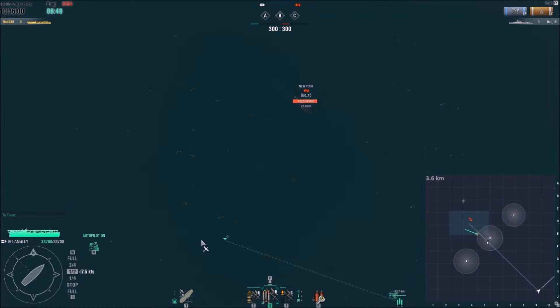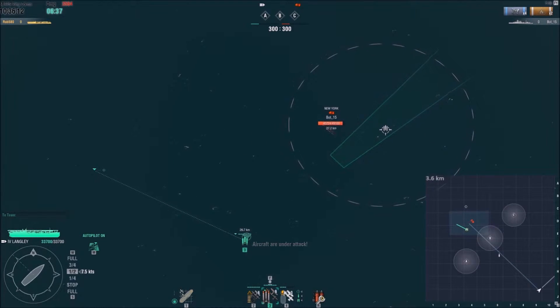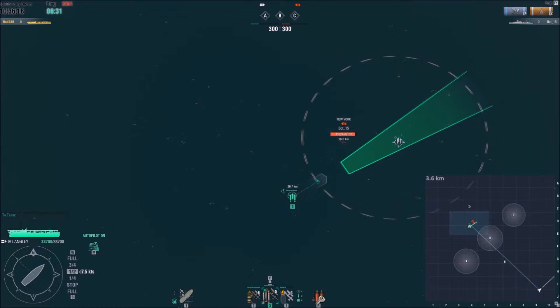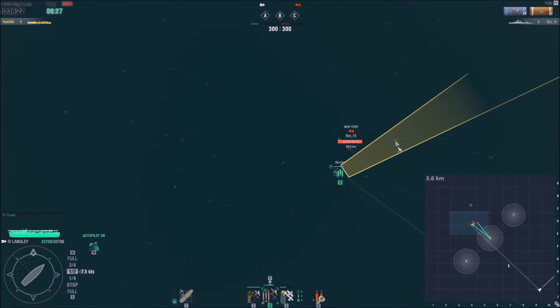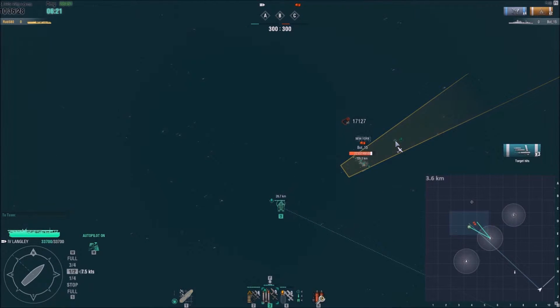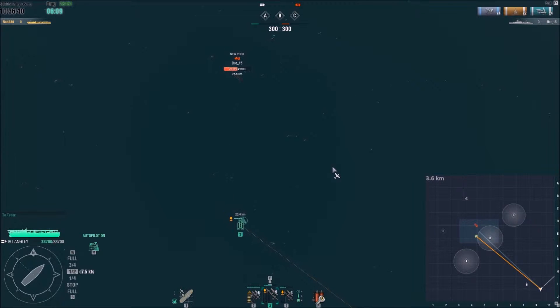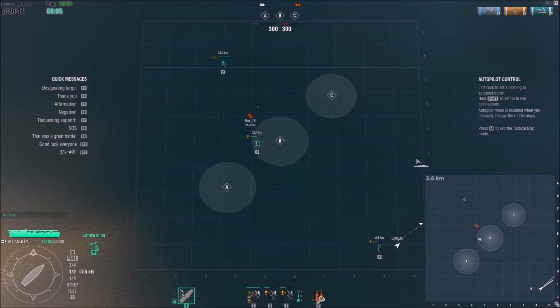Now we're going to bring the torpedoes in with a manual drop. We want to be aiming just in front of him to account for his movement. A manual drop is the only way to drop torpedoes — auto drops are far too inaccurate and allow the enemy to evade. Very unluckily, we get four torpedo hits and not one caused flooding. If we had got flooding, he wouldn't have been able to repair it away, and he would have been losing health all the while we were coming back with our bombers.